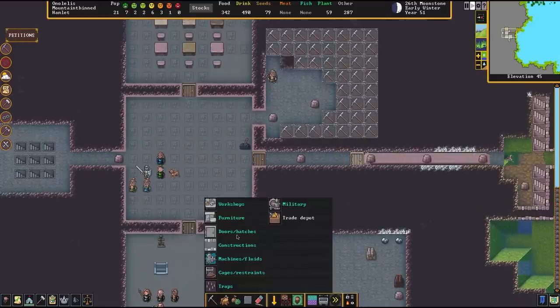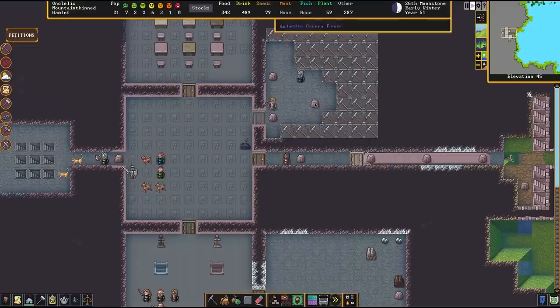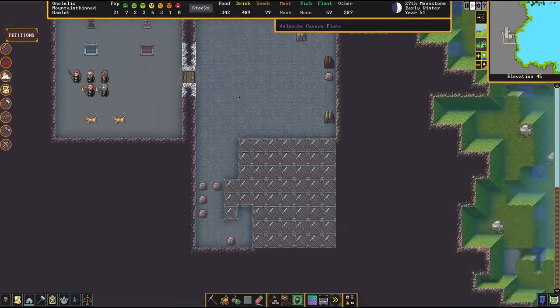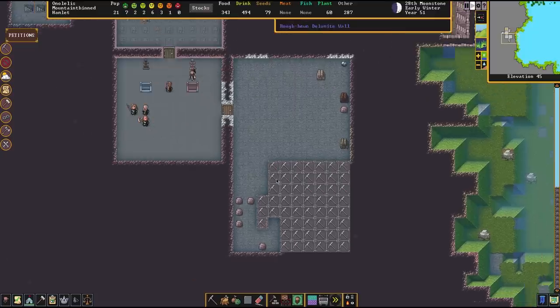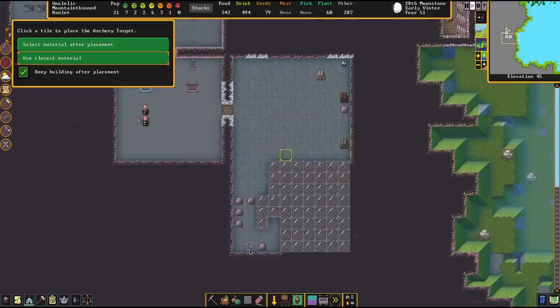Let's do doors - we have plenty of doors made. Let's just use the closest material. One useful thing is that we can just keep scrolling downward to see what's on the level directly below. This is helpful for coordinating our constructions in a nice way, especially over multi-level things, which I didn't make much use of the last time. However, this time we'll try to get a little bit more detailed with that.